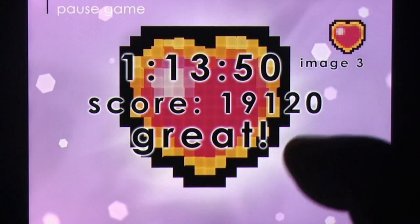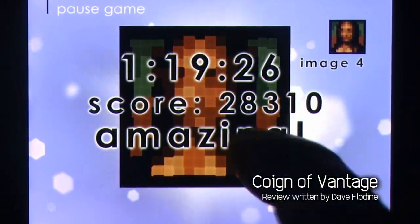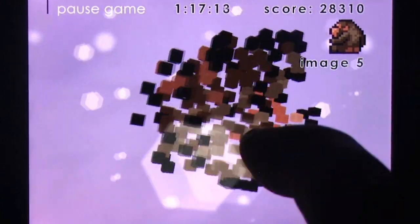For those of you not in the know, a voxel is essentially a pixel in the third dimension. So instead of images made up of single-coloured squares, you now have images made up of single-coloured cubes.